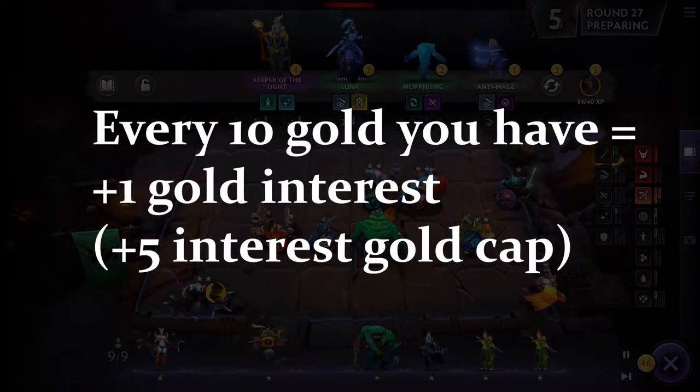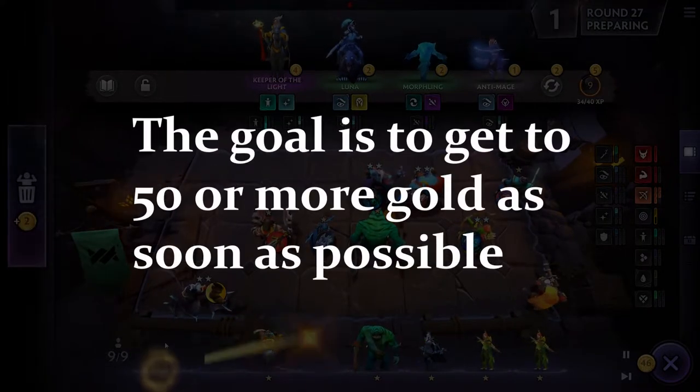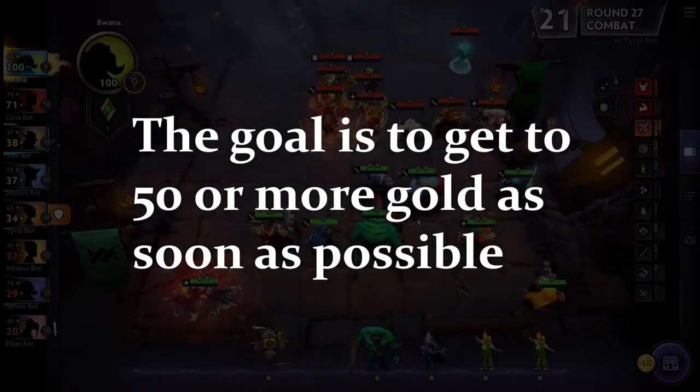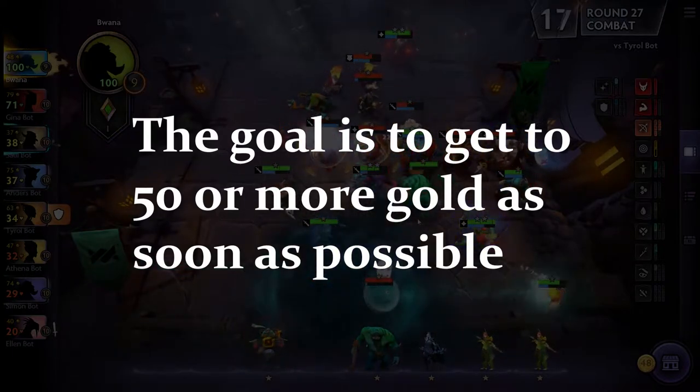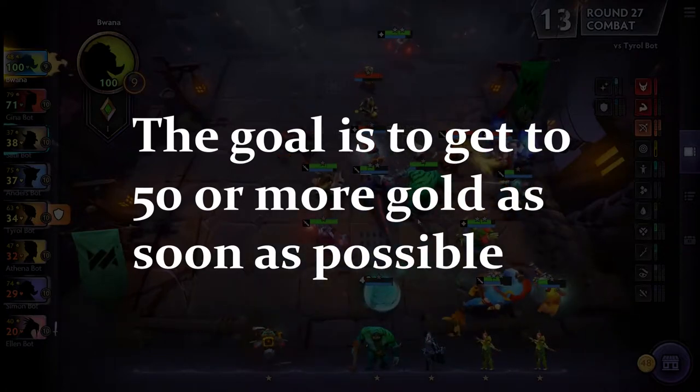The going meta, and what you're going to hear on every auto chess video out there, is that your goal is to get an economy of 50 gold — 50 or more gold. You want to be able to hang on to 50 gold all the time towards the middle and late game so that you can earn the maximum amount of interest.